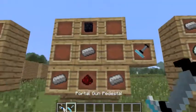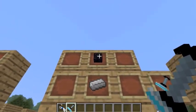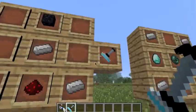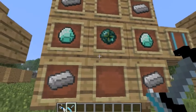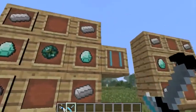Let's go on to the seventh one. In this part I'll show you how to craft the Portal Gun Pedestal. You need one obsidian on top, three obsidian on the sides, and one stretched redstone in the middle. After that you can make the Portal Gun Pedestal.